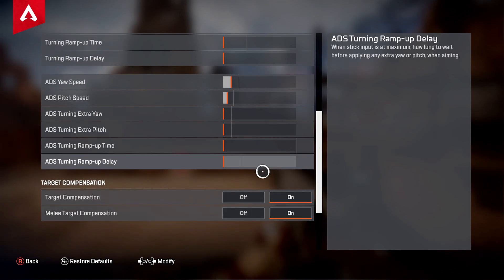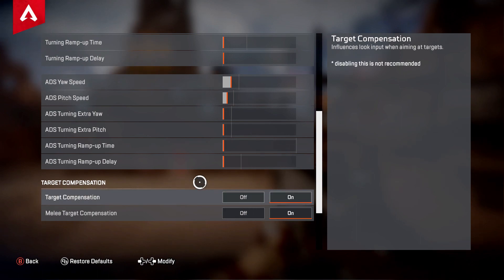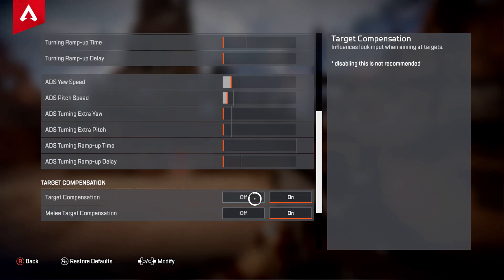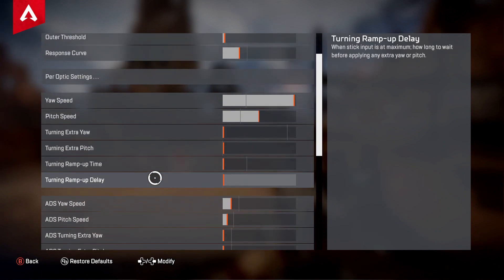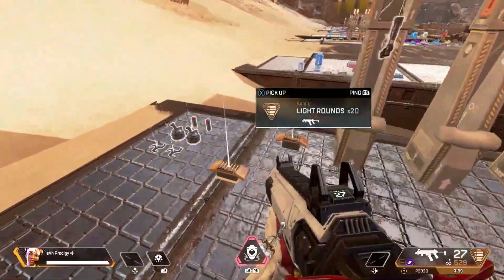Target Compensation is your aim assist in this game, so you always want to have that turned on. Melee Target Compensation is the aim assist for melee attacks — make sure both of those are on.